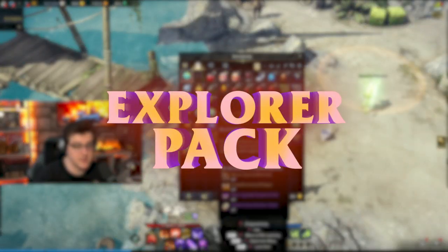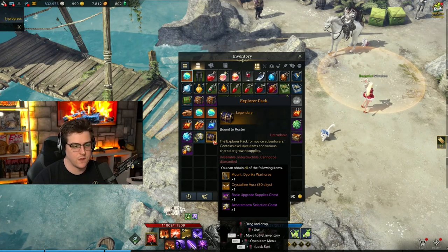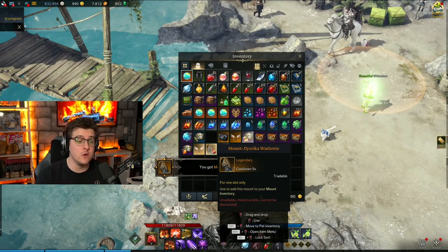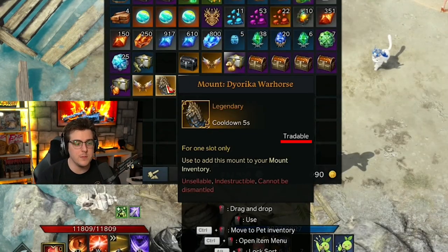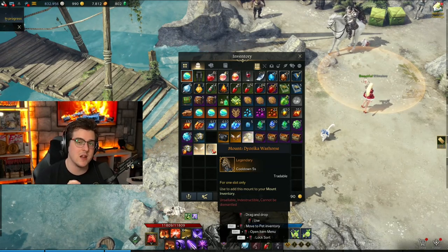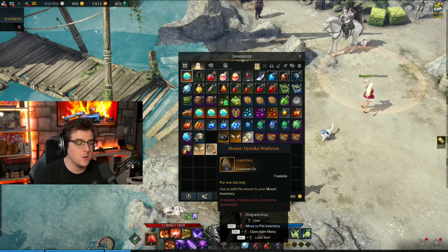Let's go ahead and look at the second, middle one. Looks like we get two mounts out of this. Let's see if they stack for us, and they might be tradable. Guys, this is huge — we can trade the Diorica War Horse mount. It says it right here where it says tradable. This means we're going to be able to probably put this on the auction house. I'm not 100% sure, but we're going to try. But if it's anything like the lawmaker skin stuff and the founders pack, we'll be able to do this.